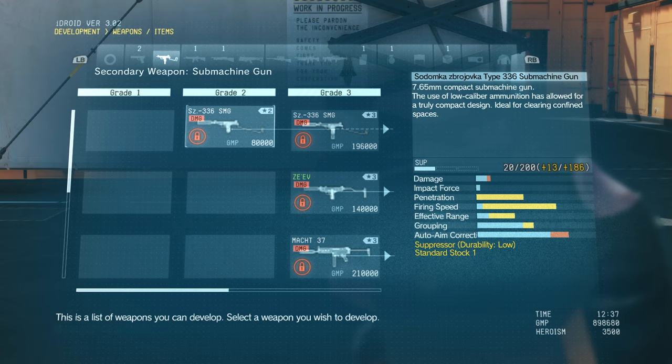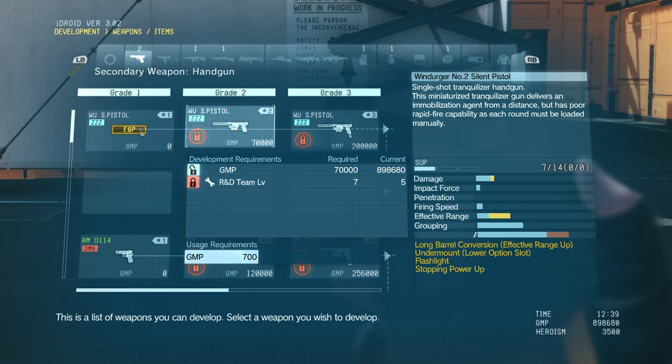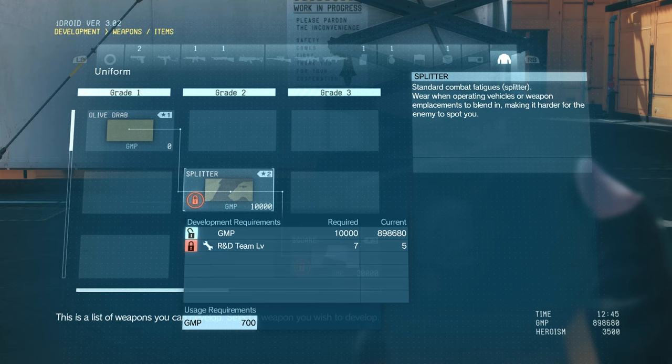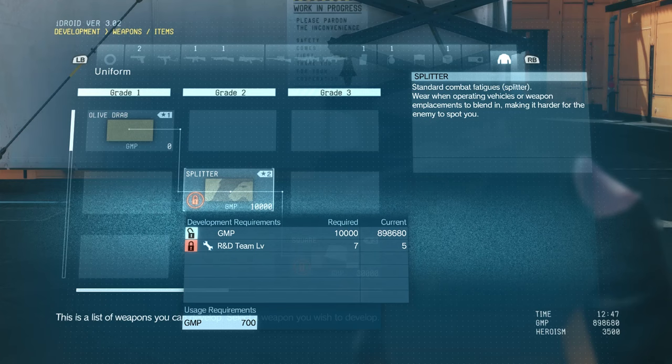All of this really is personal preference — you have to decide how you want to play. Every single weapon, handgun, shotgun, grenade, piece of armor — you know exactly how to unlock them. For the most part it's all about the amount of GMP you have, which you pretty much always seem to have enough of, and the level of your R&D team. For example, to develop the Splitter Camo, I need an R&D team level of 7, but my current team level is 5. We'll talk later about how to raise your R&D team level.